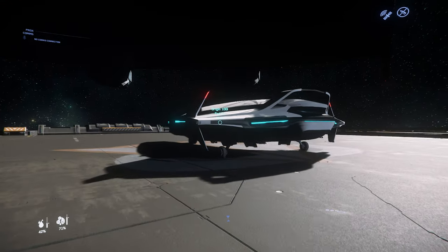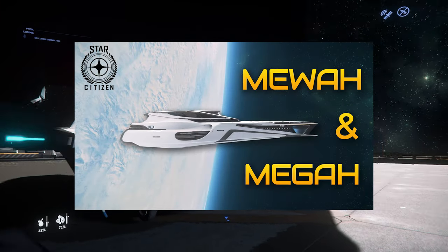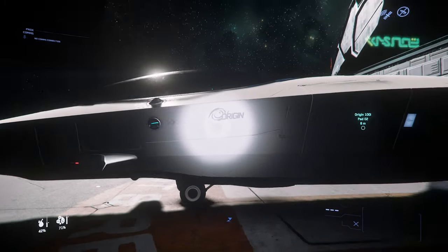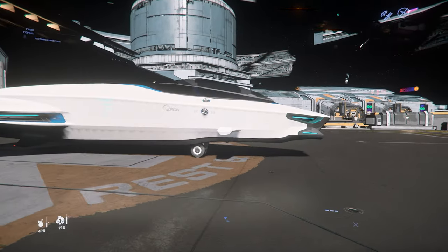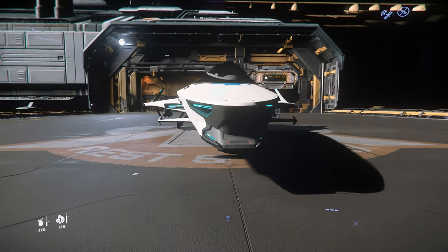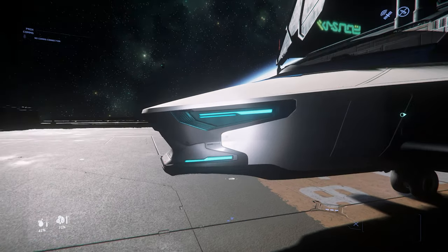Jadi kalau kalian masih ingat, Origin itu dulu yang saya sempat rekam — yang pesawatnya kayak kapal, kayak kapal pesir, itu pesawat VIP. Ini saya cuma pengen iseng bawa jalan-jalan saja dengan pesawat ini. Jadi Origin itu, ciri khasnya seperti ini, woncongnya seperti ini, kayak tepukan gitu kayak kapal lah.